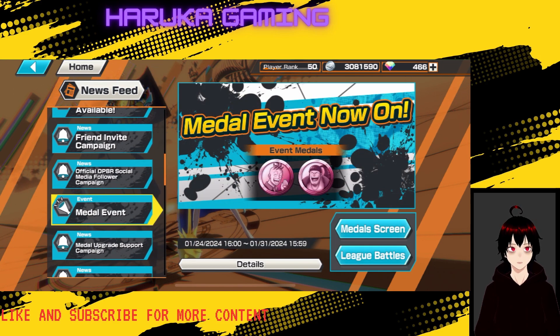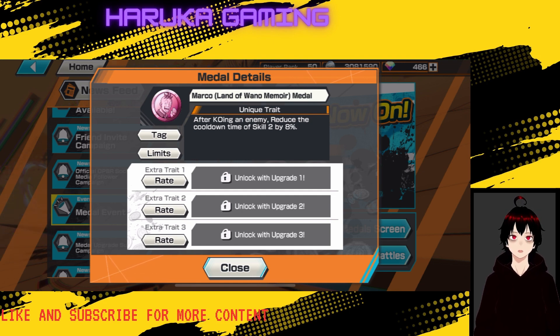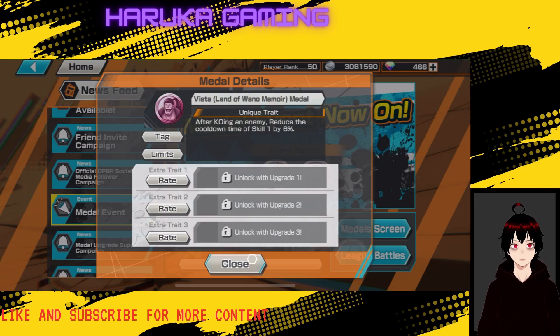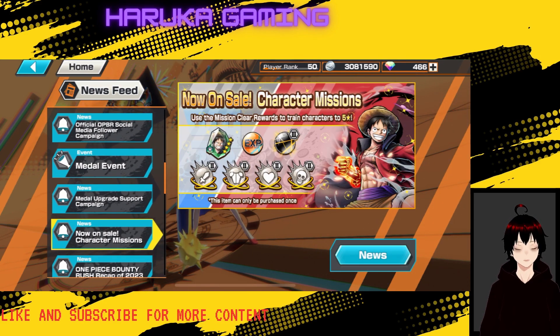For the social media campaign we have new metals. Land of 1-0 Marco - that's the young Marco - from Whitebeard Pirates, though he doesn't have the Land of 1-0 tag even though it's a Land of 1-0 memoir, which is kind of dumb. After KO-ing an enemy, reduce cooldown of Skill 2 by 8%. The Punk Hazard Law metal has the same effect but is probably better because it has more tags. We also have Vista - after KO-ing an enemy, reduce cooldown of Skill 1 by 6%, but he only has the Whitebeard Pirates tag which is not great.